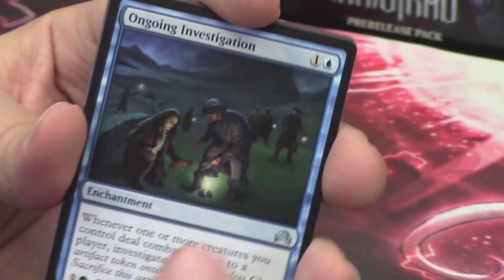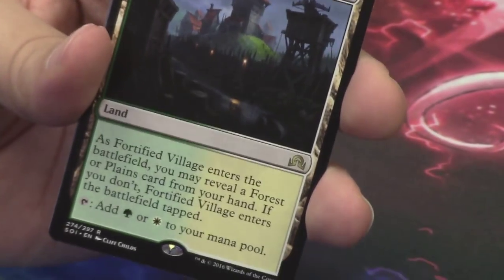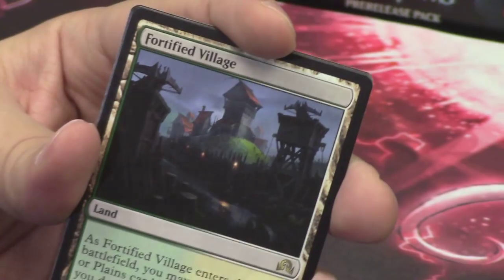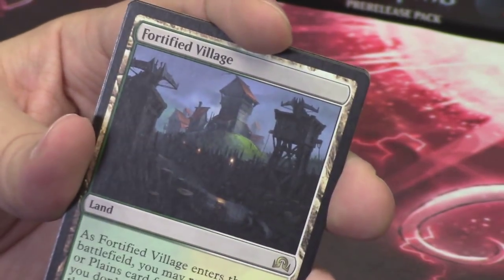Behind it, our rare or mythic in this pack is a Fortified Village. I don't typically like seeing these lands in our pre-release kits, but it's our first one out of the three that we've opened, so I'm okay with it. This is a cool cycle of dual-type dual lands.